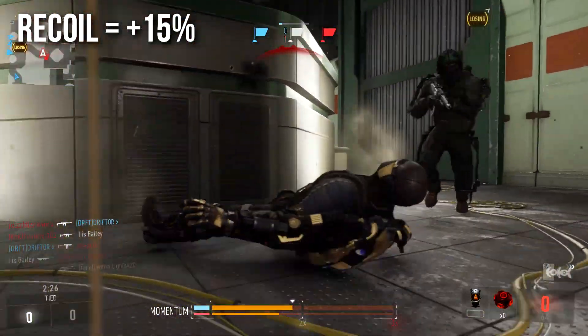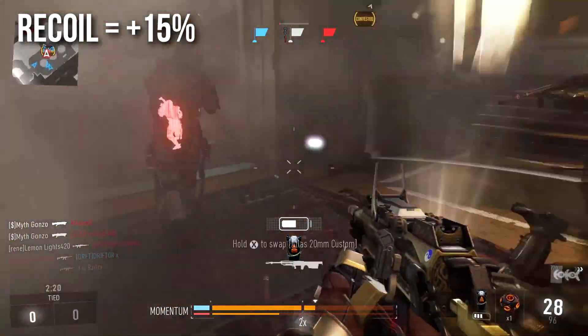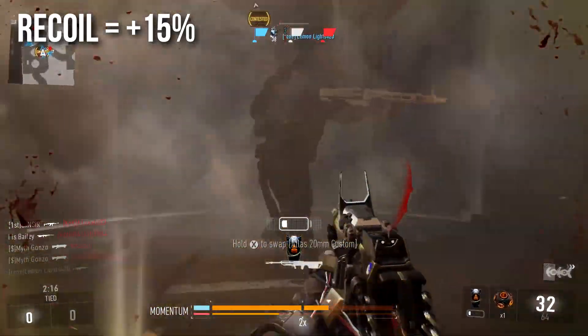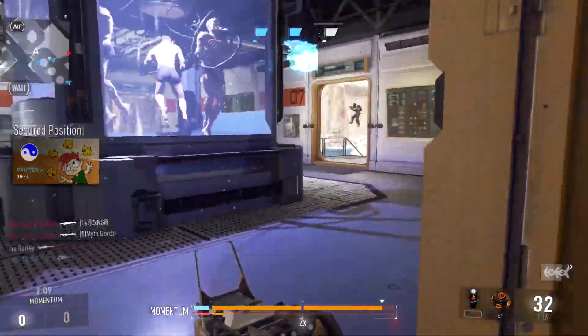It also gives you plus 15% recoil on whatever gun you're using — in the game code, that's plus 15% view kick. So you get an additional 15% kick in every random direction, not just vertically. Your side-to-side wobble, your downward drift — all of those annoying variables that make you miss are all increased by 15% across the board.